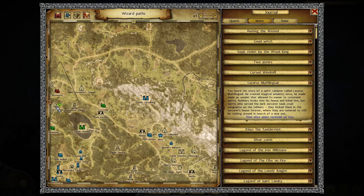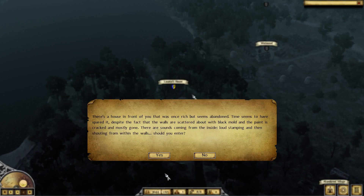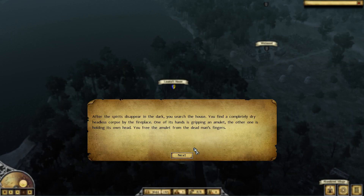The house is all the way to the left. What you need to do: come at night, go to the house, you'll hear some noise, you enter, and you fight some ghosts. Let's do a fast battle like this.